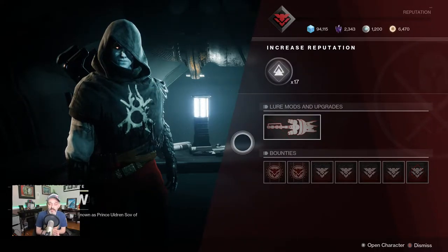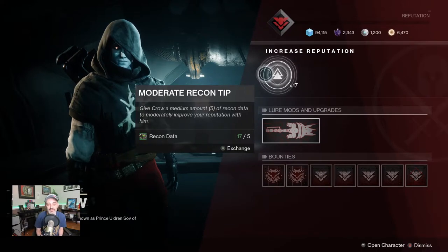So let's first talk about reputation with the crow. It's recon data. That's what we're going to need to increase our rank. And it's very important that we increase our rank because as we do, it unlocks new mods, perks, even new hunts for our weapon and our armor.